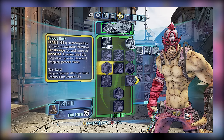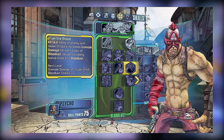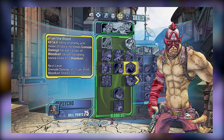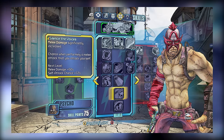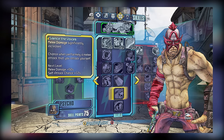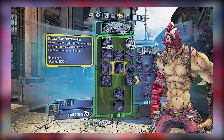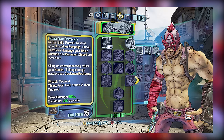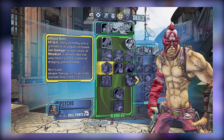Bloodbath ends up having much better synergy with many weapons and skills, while Fuel the Blood provides some grenade damage bonus when you kill an enemy with a melee attack. While Fuel the Blood may appear to be more useful for melee users, it supposedly can make the penalty from Silence the Voices in the Mania subtree worse, so it's something melee players usually avoid. That leaves Buzzaxe Bombardier, which is great for melee builds as you can throw explosive Buzzaxes, but for gun and Hellborn users, you're really better off putting this point elsewhere. Regardless of build, I would go with Bloodbath, and if you're doing melee, be sure to also pick up Buzzaxe Bombardier.